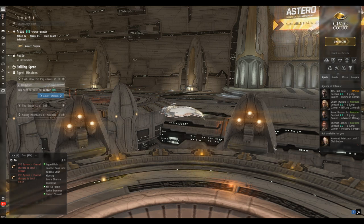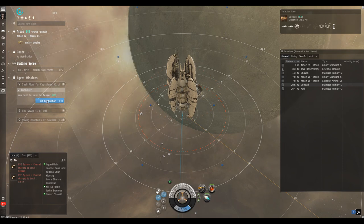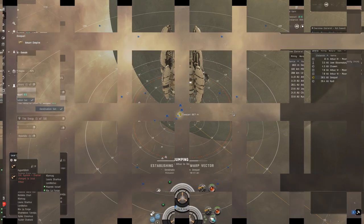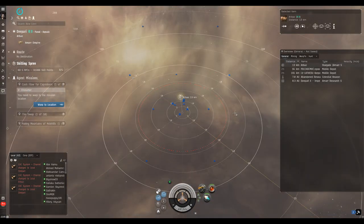We're just going to undock and head back to Deepari, our home system, to do the other three missions. All three remaining missions are in the same system, so we set destination, click warp-to, and we're off. We're just jumping back through the gate into Deepari — these jump animations are quite new, I like them quite a lot. We warp to location for 'Cash Flow for Capsuleers,' the first military mission.